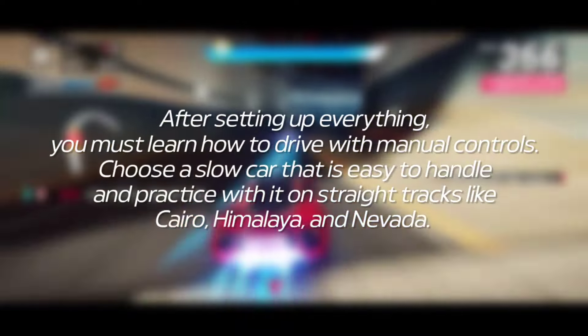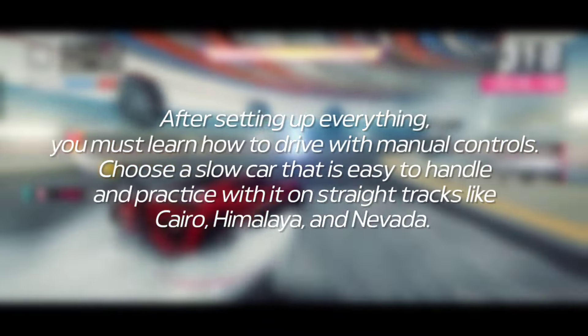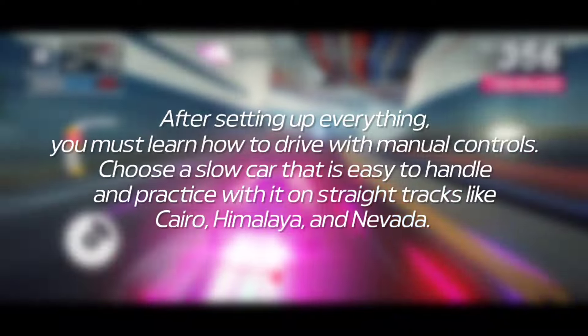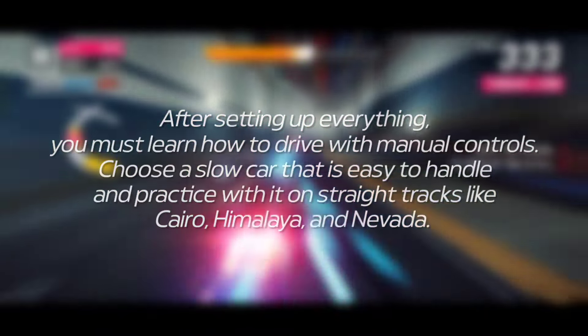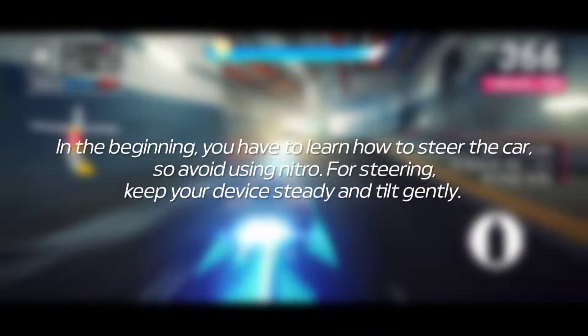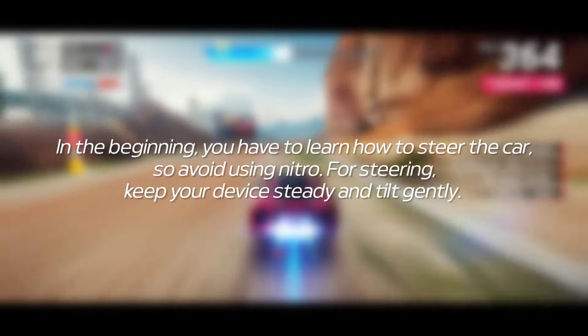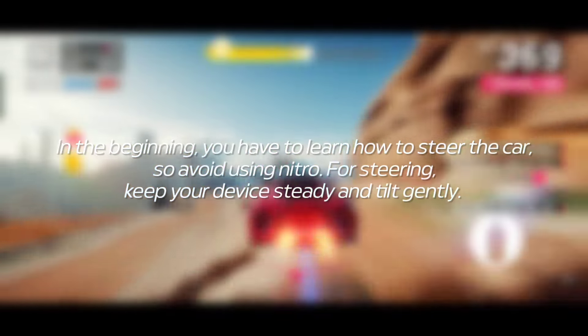After setting up everything, you must learn how to drive with manual controls. Choose a slow car that is easy to handle and practice with it on straight tracks like Cairo, Himalaya and Nevada. In the beginning, you have to learn how to steer the car, so avoid using nitro. For steering, keep your device steady and tilt gently.